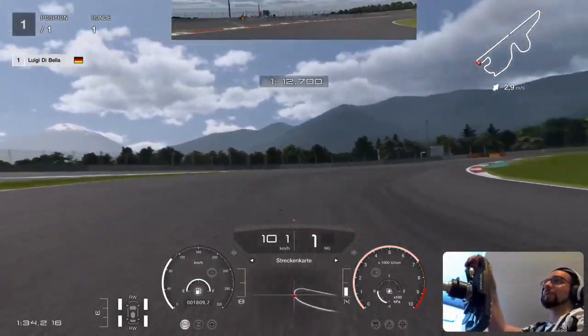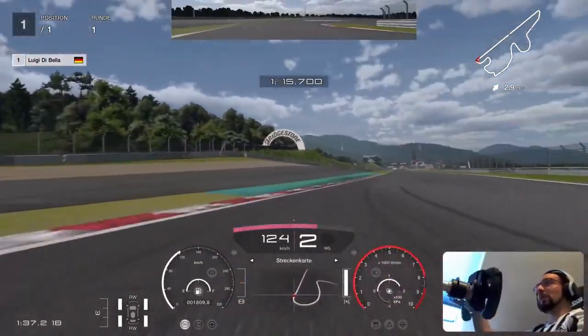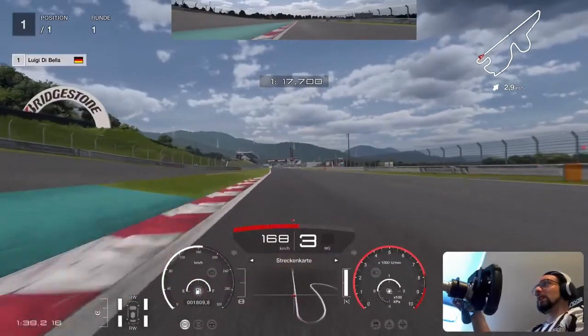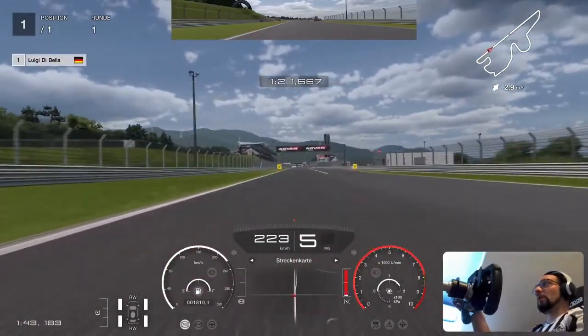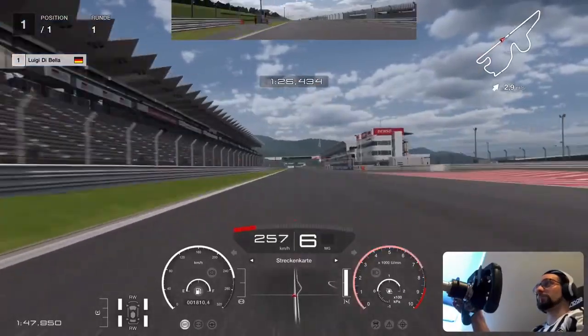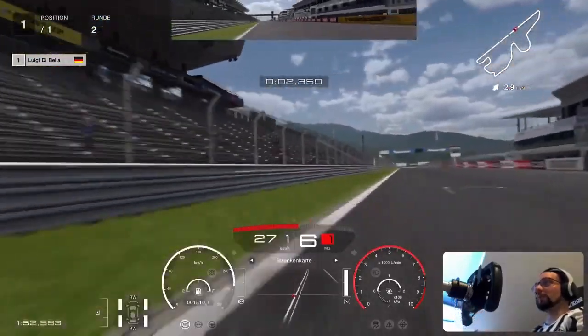The next curve is very difficult. To hit that apex is not easy, but you gotta hit it to get a very good exit. Second gear — I stay in second gear and then I have enough speed, it's a straight line. That's it: 1:28.717.